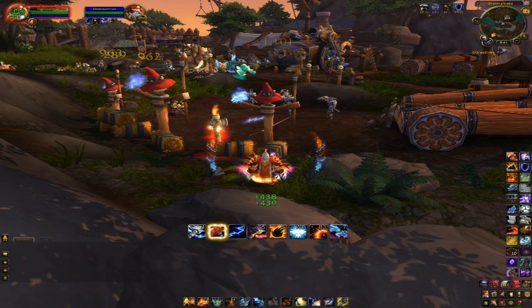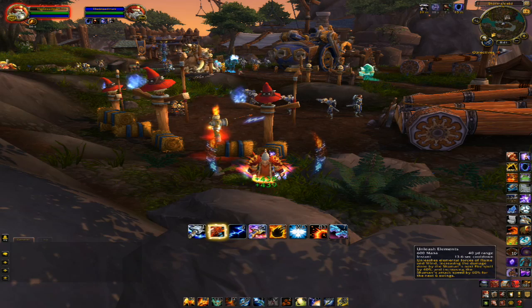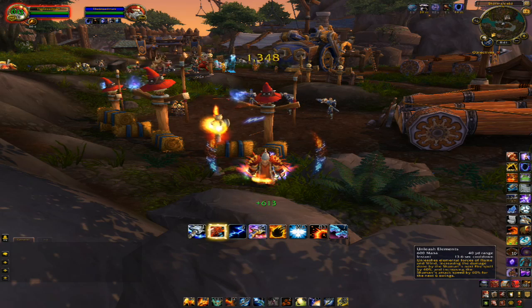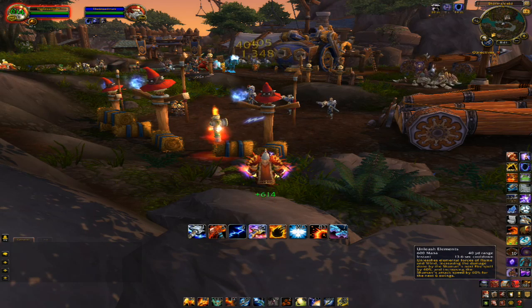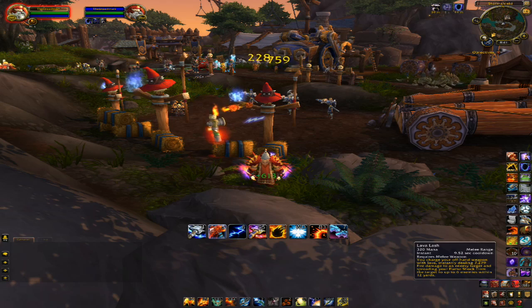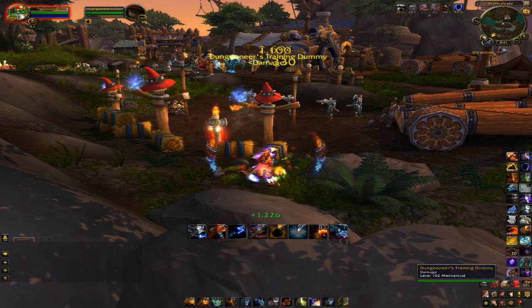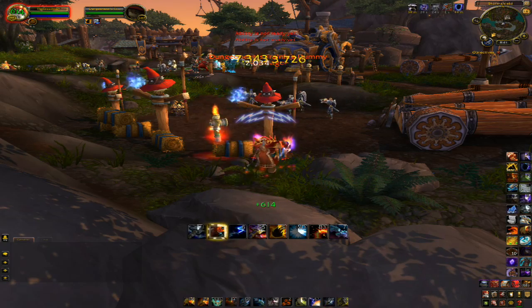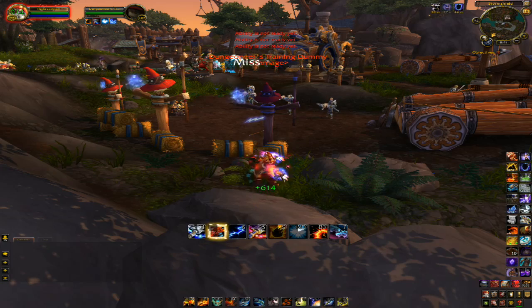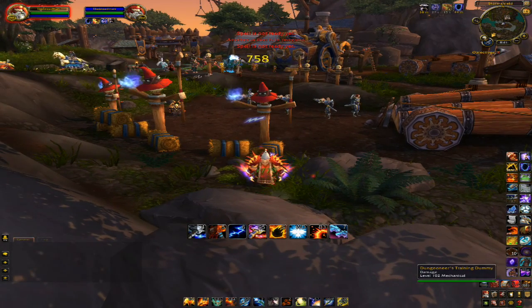To recap: the basic priority system for a Shaman goes like this — use Unleash Elements whenever you need to apply Flame Shock, and also use it on cooldown because it increases your attack speed along with Multi-Strike for a short duration, which really makes a huge difference — especially when trying to acquire Maelstrom stacks. So: Unleash Elements, Flame Shock, Lava Lash, Storm Strike, Lava Lash, Lightning Bolt, Lava Lash, Frost Shock, Lava Lash, Storm Strike, Lightning Bolt.